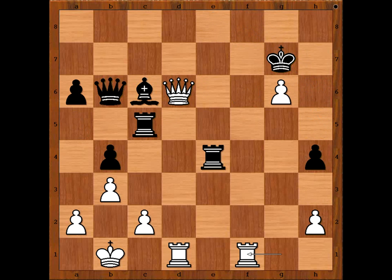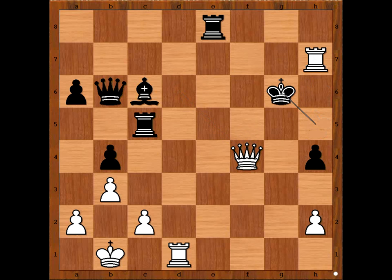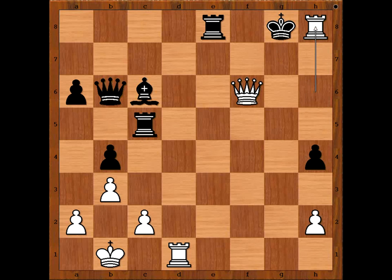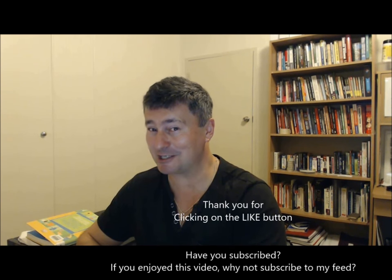What if instead of a5, black plays rook to e8, preventing queen to f8? Then rook to f7 check, king to h6, queen to f4 check, king to h5, rook to h7 check, king takes pawn, g6, rook to h6 check, king to g7, queen to f6 check, king to g8, and there is checkmate in 1 — rook to h8 checkmate. Nicely played game by Vishy Anand! What do you think of this game? I hope that you enjoyed watching this video. I wish you good luck with your chess and bye for now.